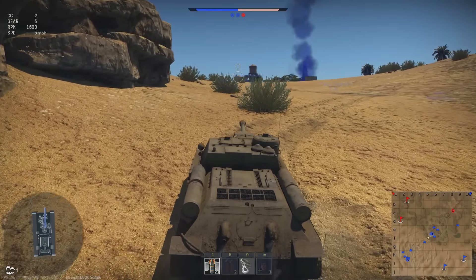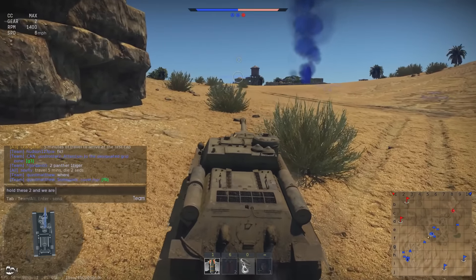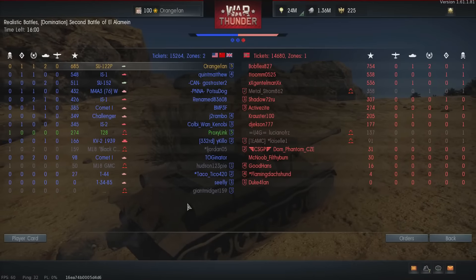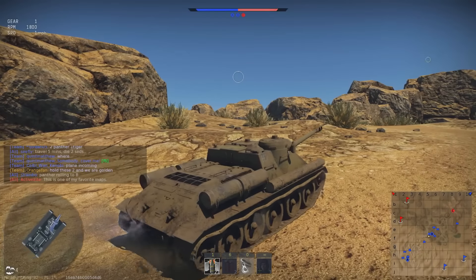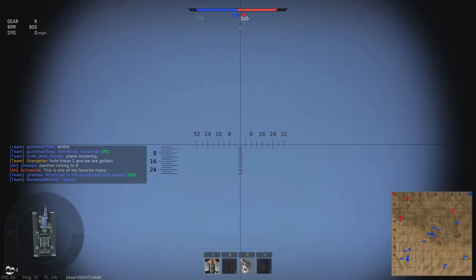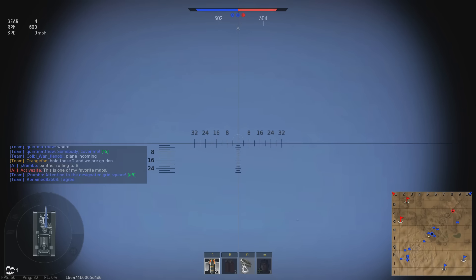That's basically all the enemies I could see out towards A. So I'm going to move up a little closer to B and set up some stationary defenses. Somebody just called out a plane, and there he is — I'm going to try to move into an anti-air position with my Su-122P, which is never going to work without flak shells, but it's worth a shot. Even if I don't hit him, if he sees my shot go by and I can distract him, that's not too bad.